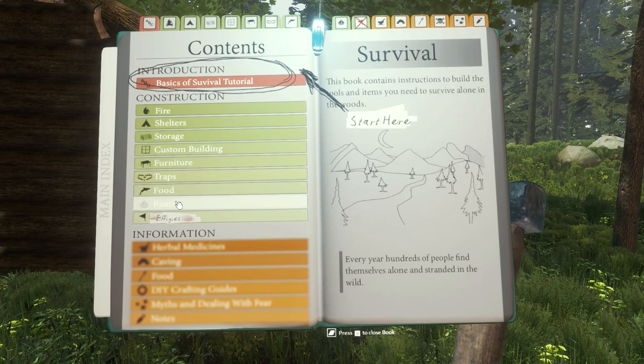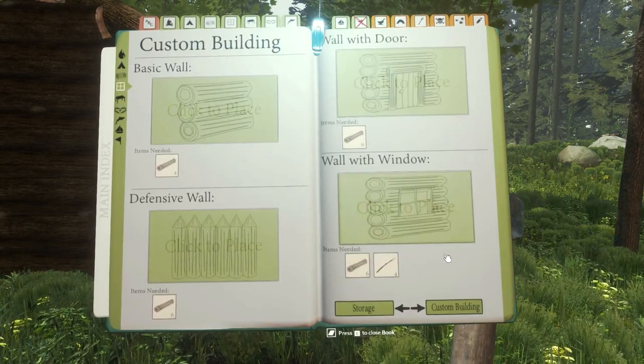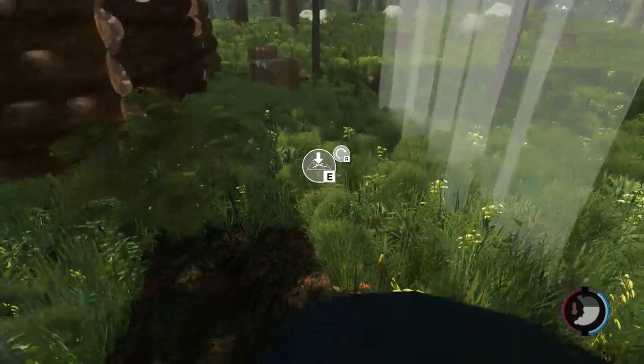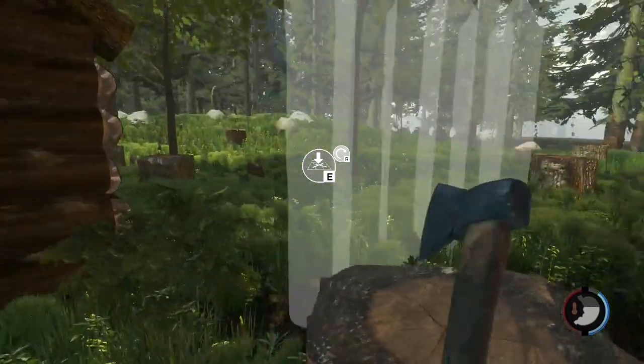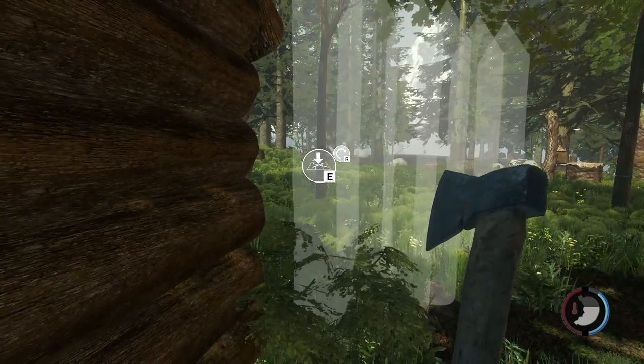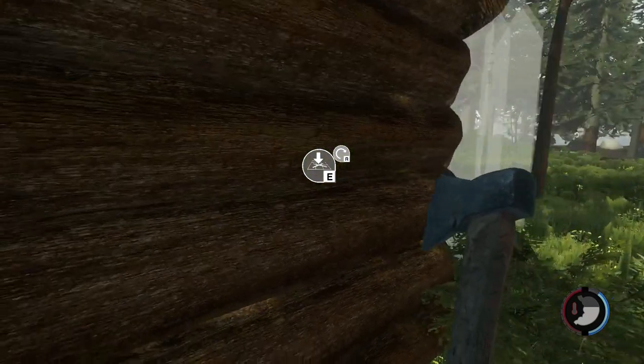What I want to do is we're going to our custom building menu. In our custom building menu, we're going to go to defensive walls. And those are walls that just can't kind of get through a conversation without getting irritated — they get way too defensive about even the simplest subjects.